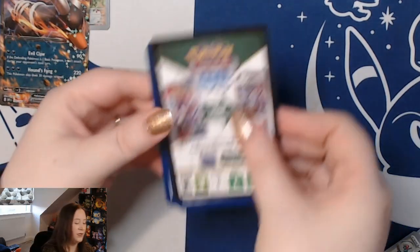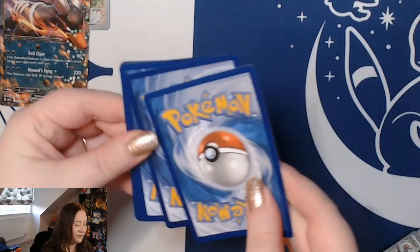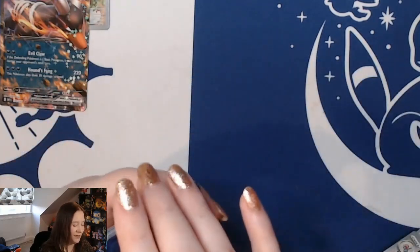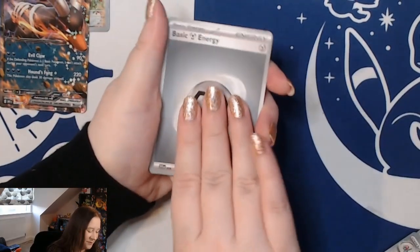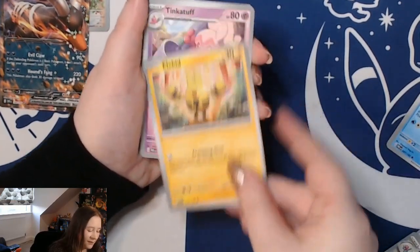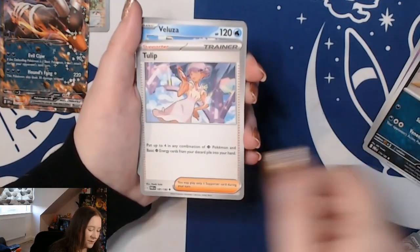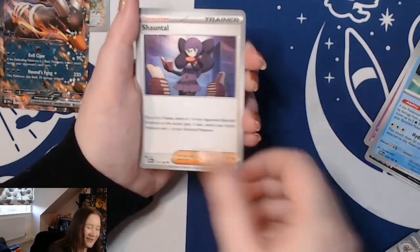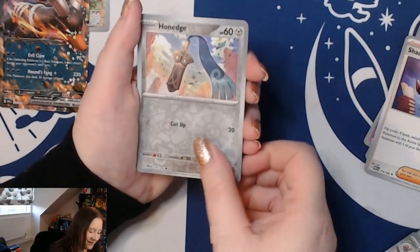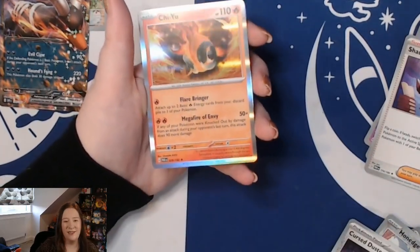Obsidian Flames treated us very well there — can we get one hit from the last pack? Some last-pack magic would be lovely; we're still yet to get a double hit from Paradox Rift. We have Wimpod, Eelektrik, Tinkatink, Trubbish, Baxcalibur, Tulip, Baxcalibur, Chantal, a reverse Honedge, a reverse Cursola, and a holo Cresselia to finish us off.